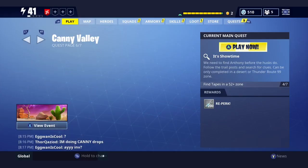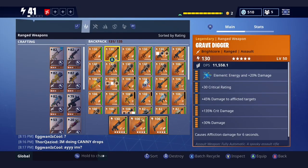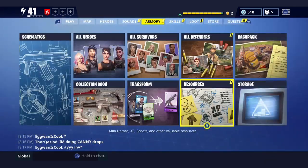Alrighty guys, let's go. Then go to your armory and check if you have the weapons, and look at that guys. If you guys don't believe me, go back and look at my backpack space before and it'll show you.